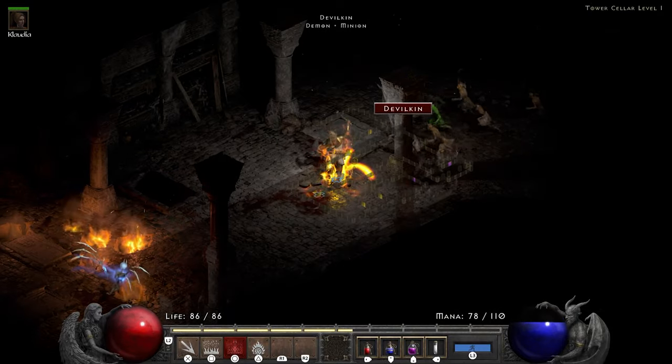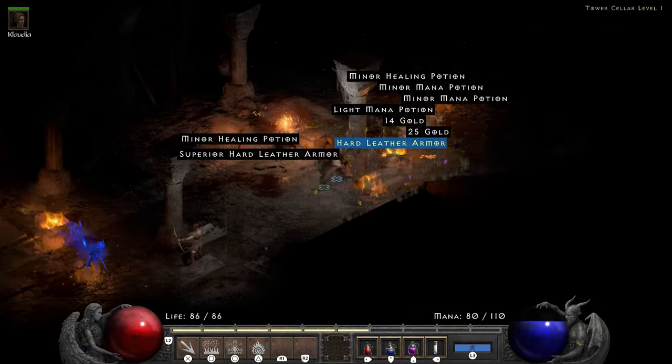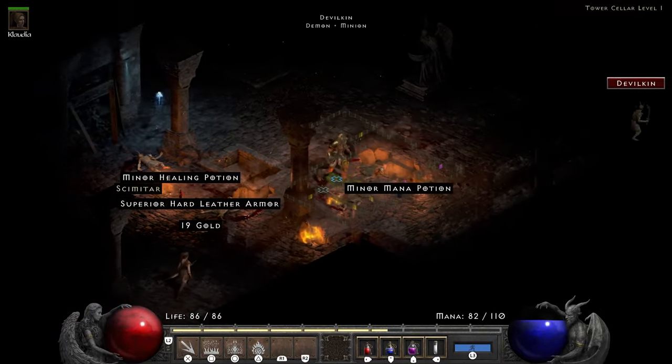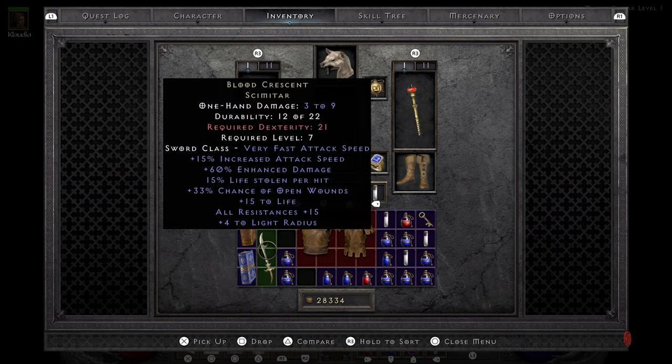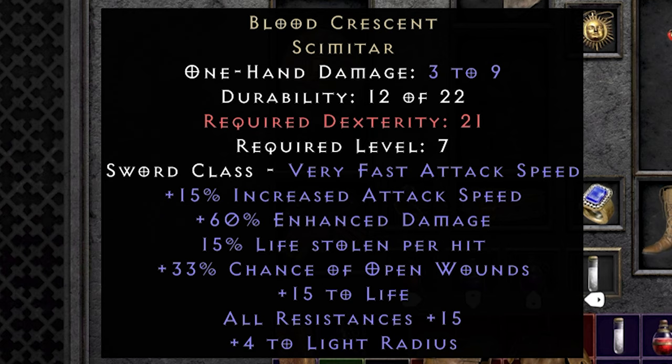A group of Devilkin ends up dropping me a unique scimitar — Blood Crescent, one of my favorite uniques in the game because it's the first one I ever found. I remember fond days of being a 13 year old playing a Zealot using this thing. These days I still very much appreciate it, not for the damage, but because it's a one-handed weapon with 15 life and 15 resist all on it. In a run without vitality, I couldn't have asked for better.